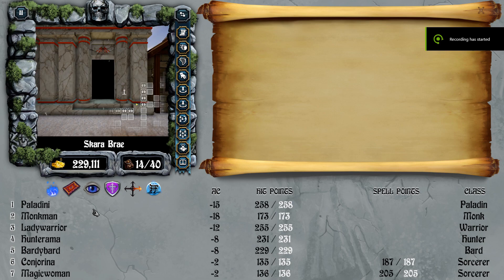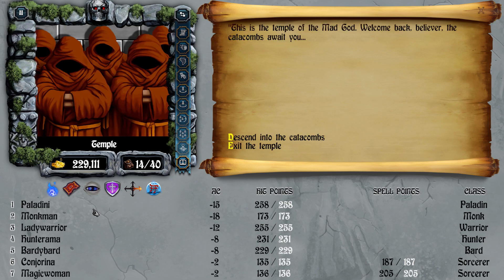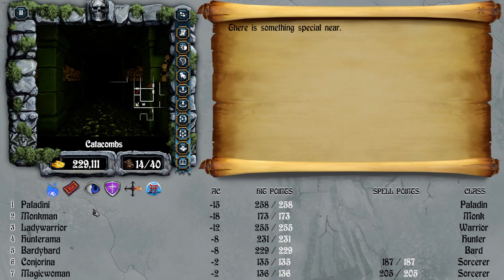Here's how to cheese 22,000 experience really quickly in Bard's Tale Remastered Edition. Go to the Temple of the Mad God and give the word 'Tarjan' — T-A-R-J-A-N — to the guy there if you haven't yet.